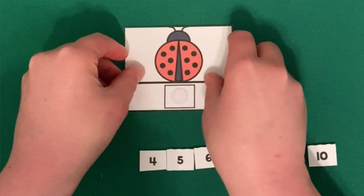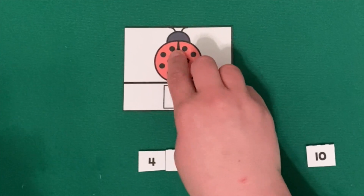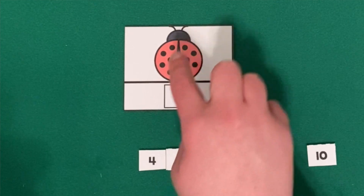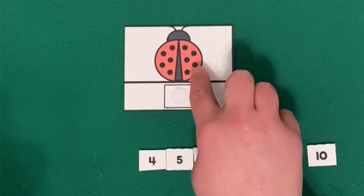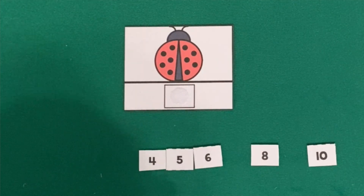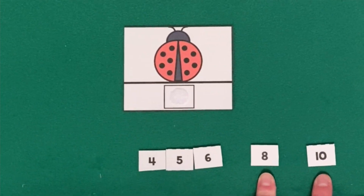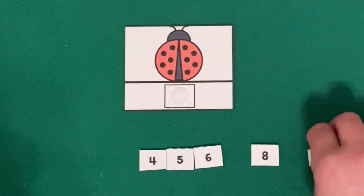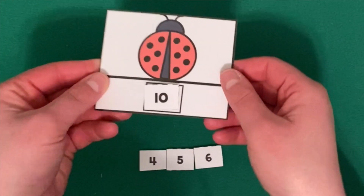This ladybug has lots of spots. Can you help me count them? One, two, three, four, five, six, seven, eight, nine, ten. Ten spots. Where's our number ten? Is this our number ten, or is this our number ten? You're right, this is our number ten. Good job. This ladybug has ten spots.